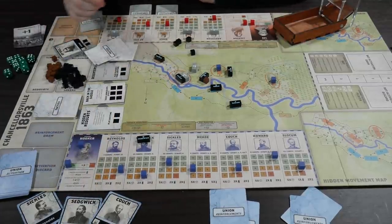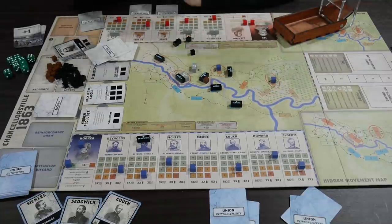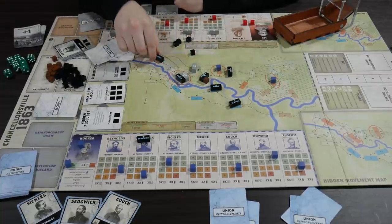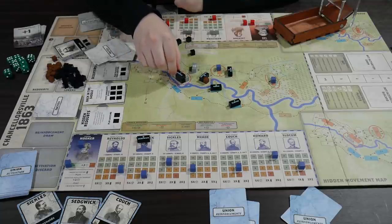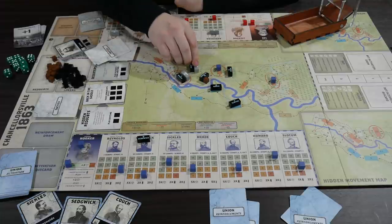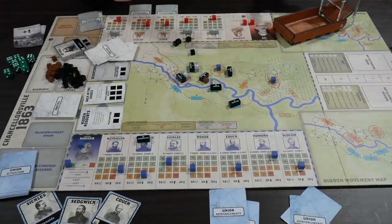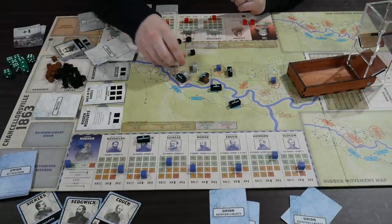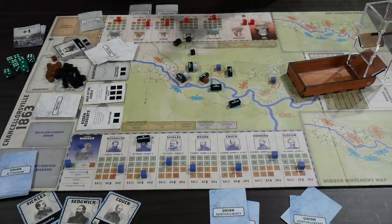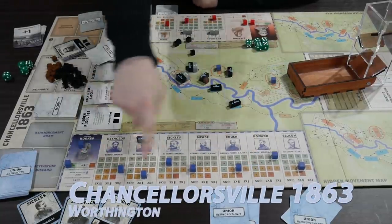That's very different from Freeman's Farm - in Freeman's Farm you'd stay where you are and shoot people across the connections without moving into them. In this one you move into them and attack because the scale is different. So Howard's going to do an attack - Howard rolls five dice. The Union all roll five dice. You're looking for doubles: we rolled two fours and a two, three, and five. Two fours means the defender loses one cohesion, so AP Hill moves from 10 to 9. A pair of threes would give a momentum cube.